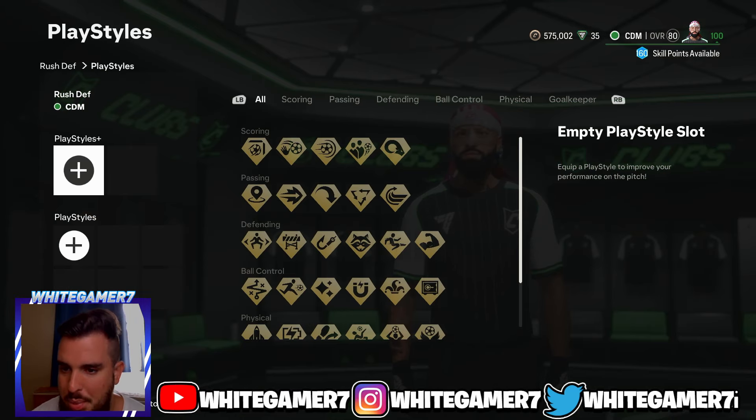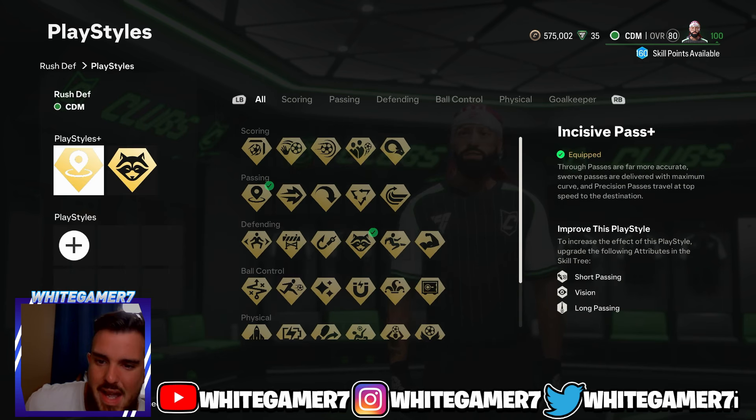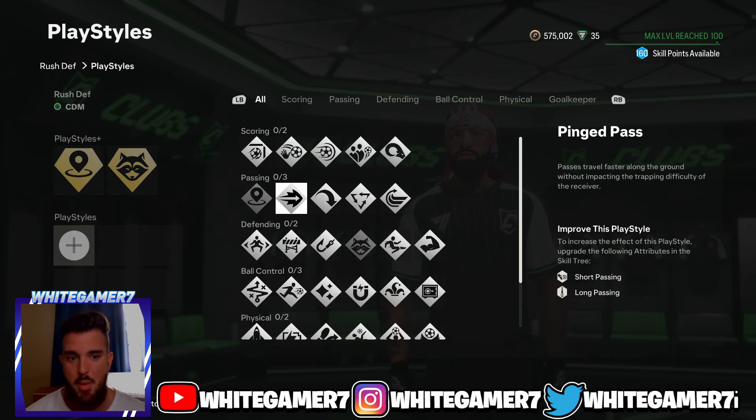For your playstyle plus, the first one we're gonna go with is Incisive Pass Plus. I highly recommend this one so you can set your teammates through on goal with a through ball or over-the-top through balls — it's really really good. Next we're gonna go with Anticipate Plus, so you can win those tackles much more easily and the ball isn't bouncing around.